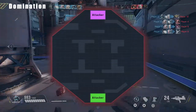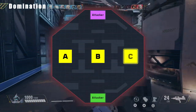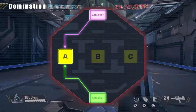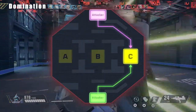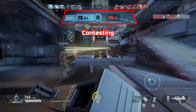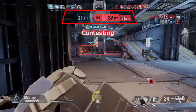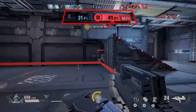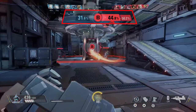Domination. In Domination, teams fight to control three objectives that are unlocked randomly. Both teams aim to take control of the one objective which will randomly be unlocked at any given time. After a certain amount of time has elapsed, the objective to be captured will change. The team whose capture rate reaches 100%, or whose capture rate is the highest when the time limit expires, wins that round. The first team to win two rounds wins the match.